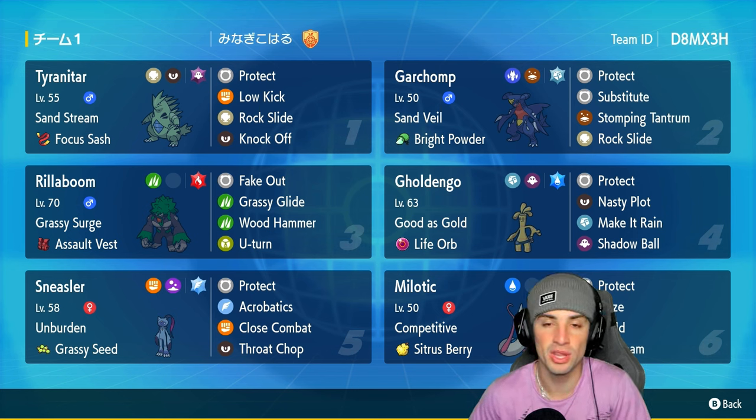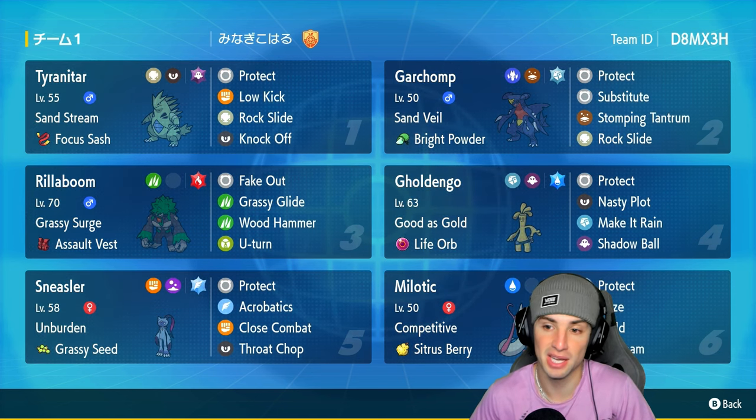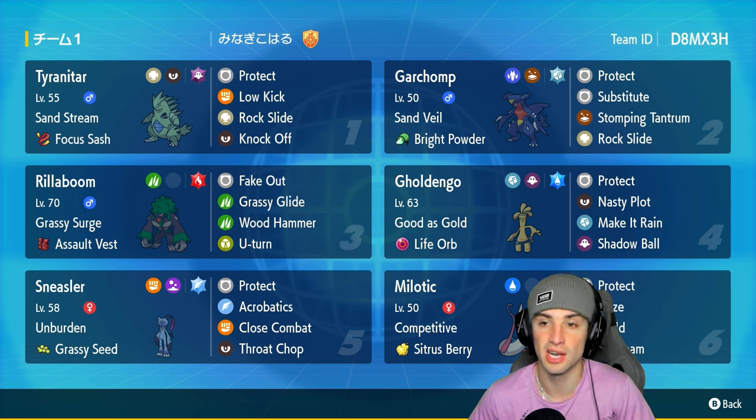Garchomp is rocking Sand Veil as its ability with Bright Powder as its item, raising its evasiveness in the sandstorm. So this mon has a decent chance at dodging some attacks when it's in the sandstorm — I definitely like that, considering every time it dodges a move we come closer and closer to winning. Garchomp is rocking Steel Tera type, it's got Protect, Substitute, Stomping Tantrum for STAB, and Rock Slide for coverage.